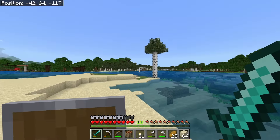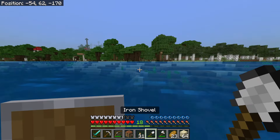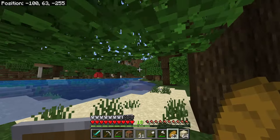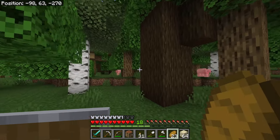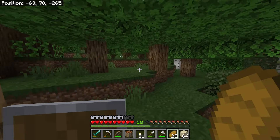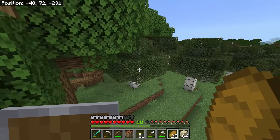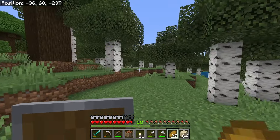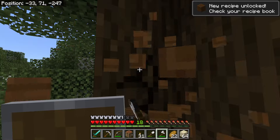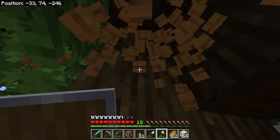This birch tree is incredibly tall. And I just realized this is a roofed forest — we should grab some dark wood and a sapling so we can grow a dark wood tree, which we don't have. Wait, is that a taiga biome? Let me check. It looks like just a spruce forest. But yeah — spruce forest, roofed forest, and a birch forest in this area. We now have access to almost all trees except jungle.